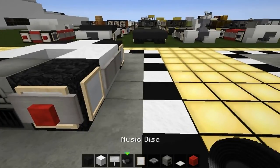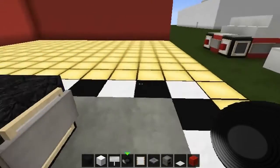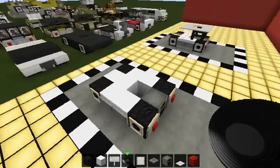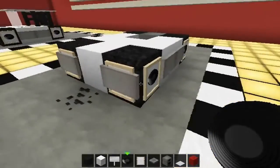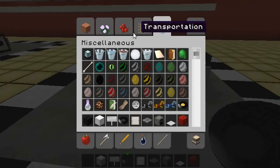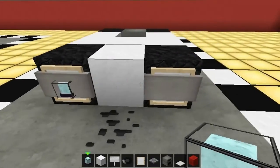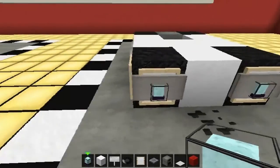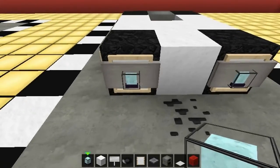Now, what we're going to do for the rims today is we're going to put in the old records — the old discs — and put them in like that. So you've got that happening from the top, from the side, and from the front. Now, what we're going to do is go and get some beacons and use them as headlights. They've got a nice little black base to them.